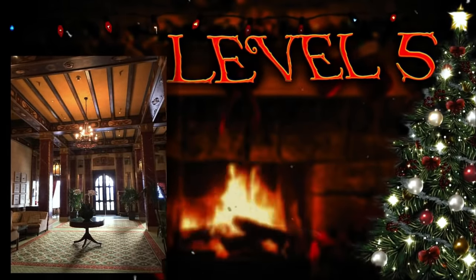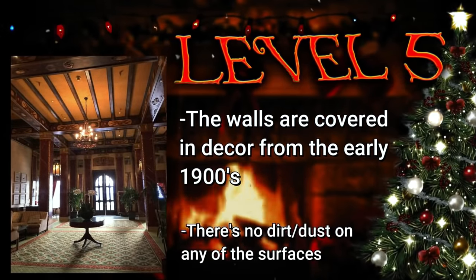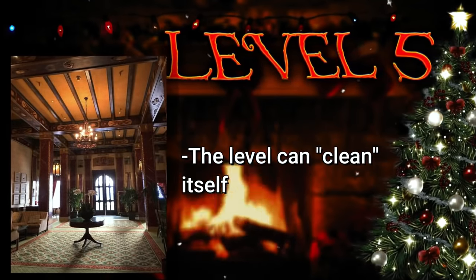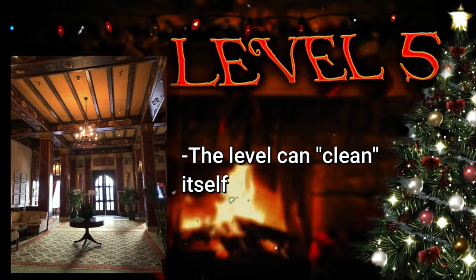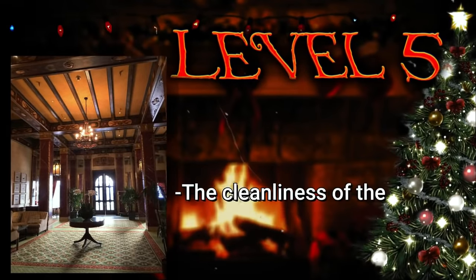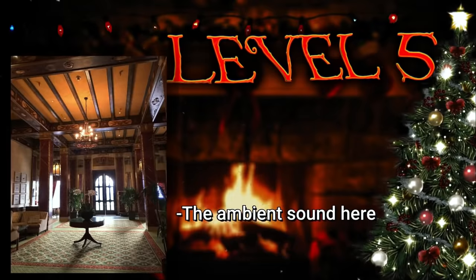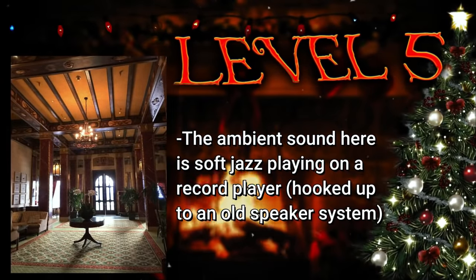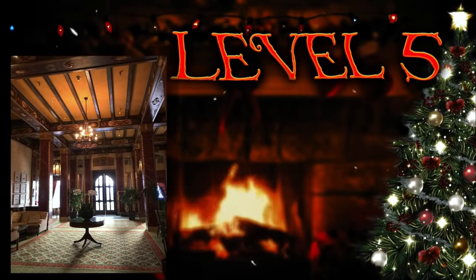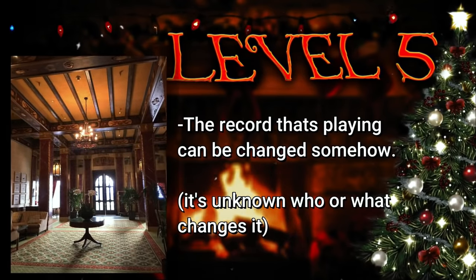The walls throughout this hotel are covered in decorations from the early 1900s, and there's literally no dirt or dust at all — the level seems to be able to clean itself somehow, automatically cleaning any spot that gets dirty. The ambient sound on this level is smooth jazz music quietly playing from vintage record players hooked up to an extremely old speaker system running down the hallways. Interestingly, this music can actually be changed — the record can be changed — but it's unknown who changes it or how, it just does it sometimes.